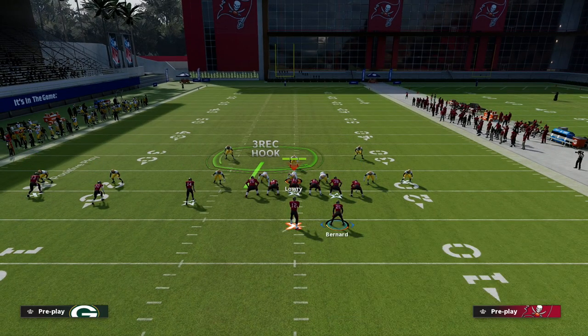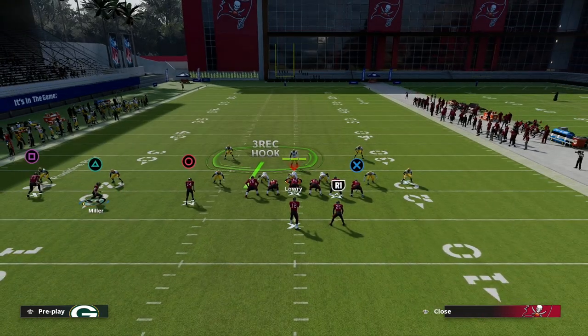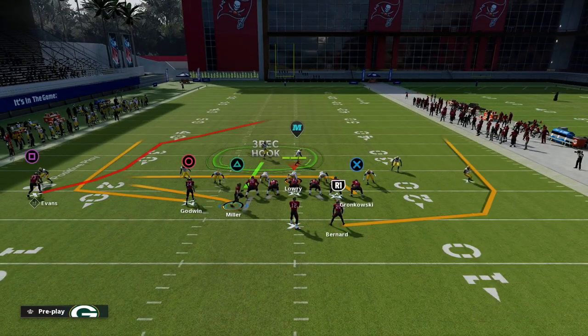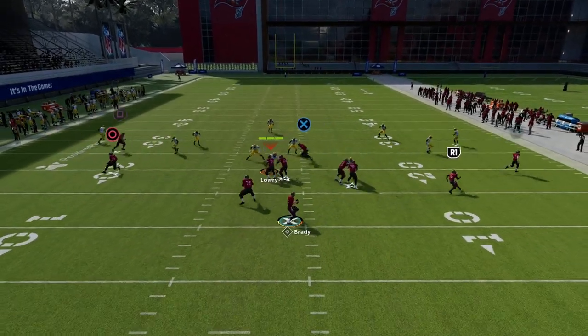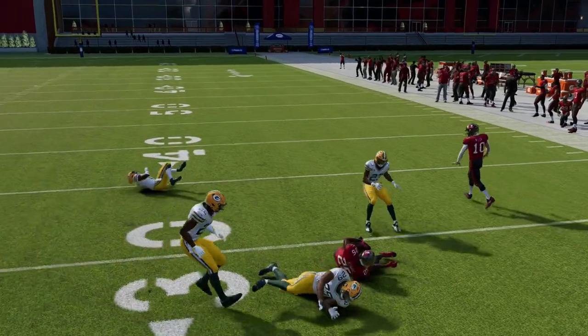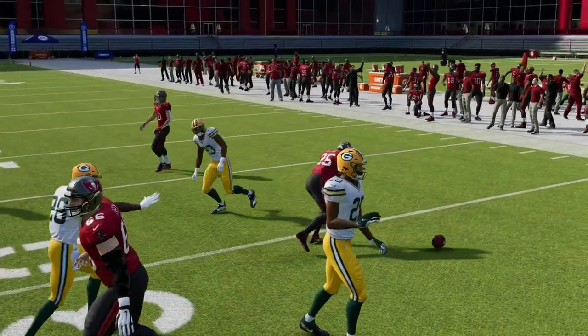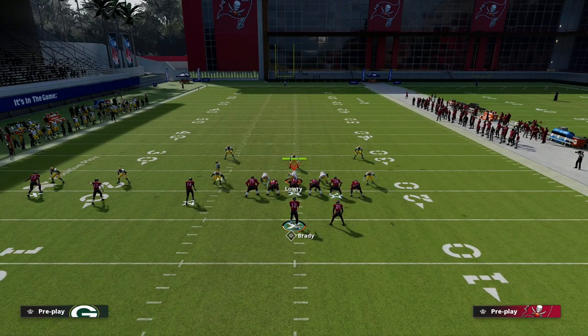The setup is real simple. We're going to put our slot receiver Scotty Miller on a flat route, wheel the running back, and drag our tight end. What you'll notice is we've got a quick read to the flat — if the running back is open, take it. The running back wheel is designed to force them to user that defender, and they very much have to go user that.